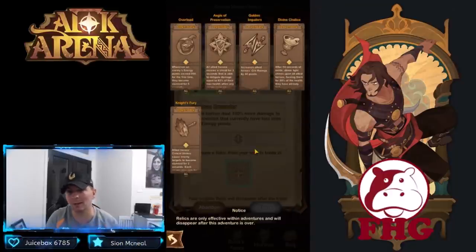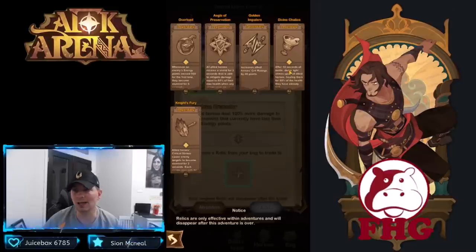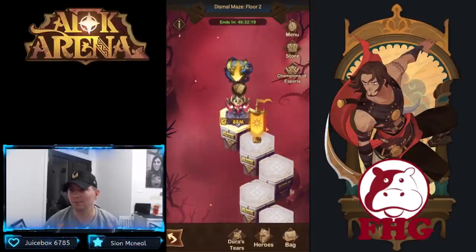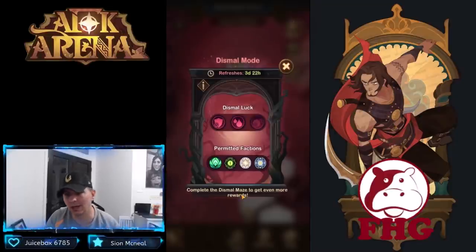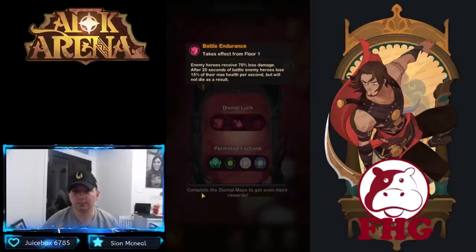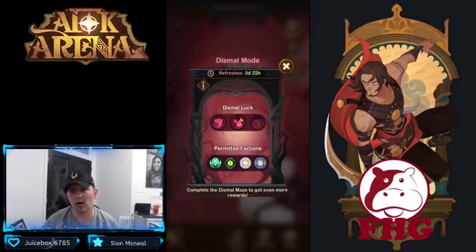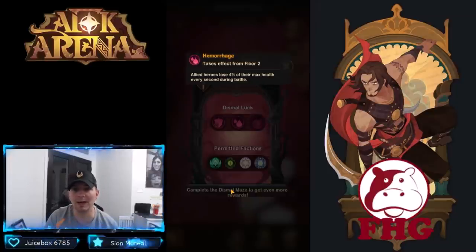The debuff option is solid but we don't have too many debuffs, so we're going with the Zealous Sword. Now we have to choose a relic to trade away. I like Overlord for its stun, I like the crit combined with Knight's Fury, and the Divine Chalice isn't ideal right now — so we'll get rid of the Aegis. This combination is one of the absolute toughest we've ever faced: enemies receive 70% less damage for the first 20 seconds while allied heroes lose 4% of max health every second.